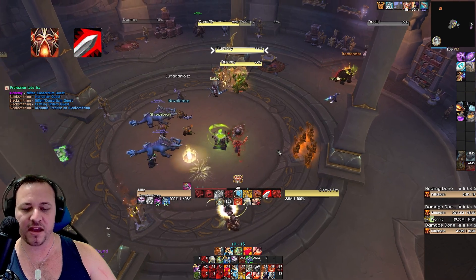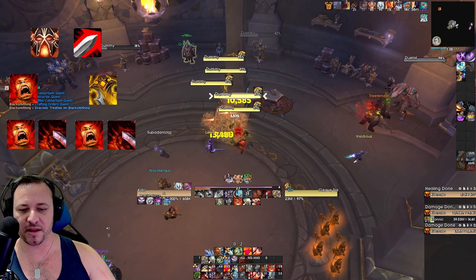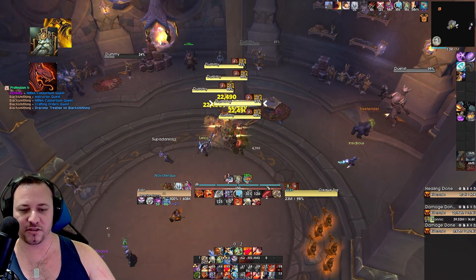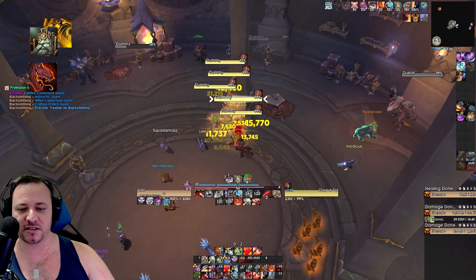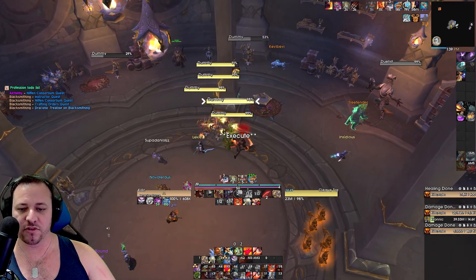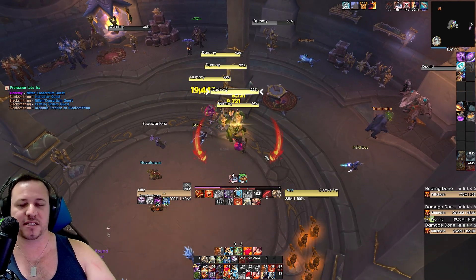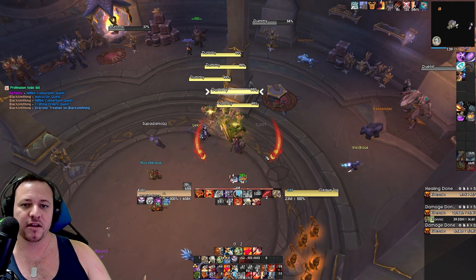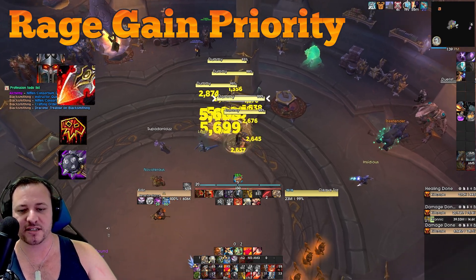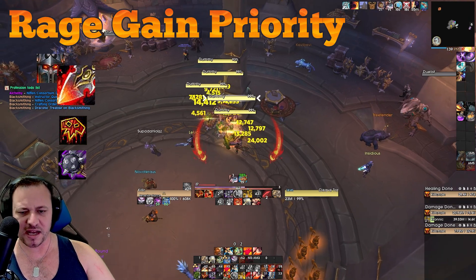So we open up with Recklessness and then charge in, immediately able to Rampage. But in AoE, we actually want to hit Odin's Fury instead. Then we do one cycle — Rampage, Bloodbath, Rampage, Bloodbath. Once that's done, you hit Avatar and Thunderous Roar. That will reapply your four stacks of Meat Cleaver. Then you do another cycle — Rampage, Bloodbath, Rampage, Bloodbath. Once that's done, you're into your regular cycle relying on Whirlwind to keep the flow going. This is the moment where you start to notice you're really out of the rage game, so your cycle becomes more volatile because you constantly have to throw in your Executes and regular Bloodthirst without Reckless Abandon, or even Slams.